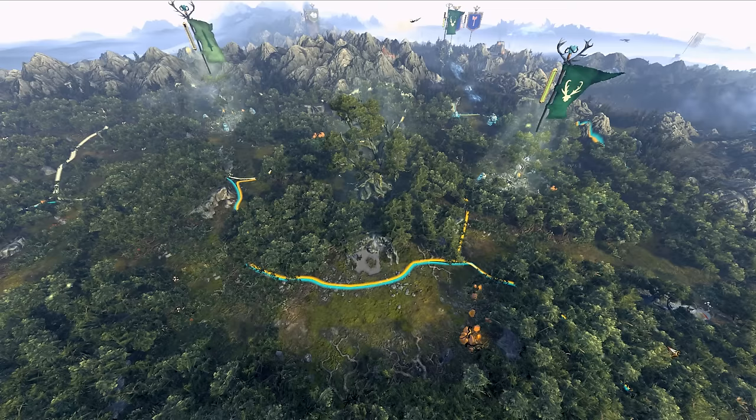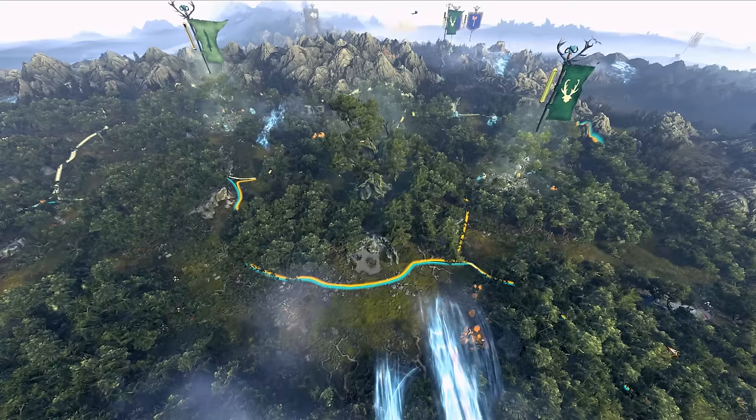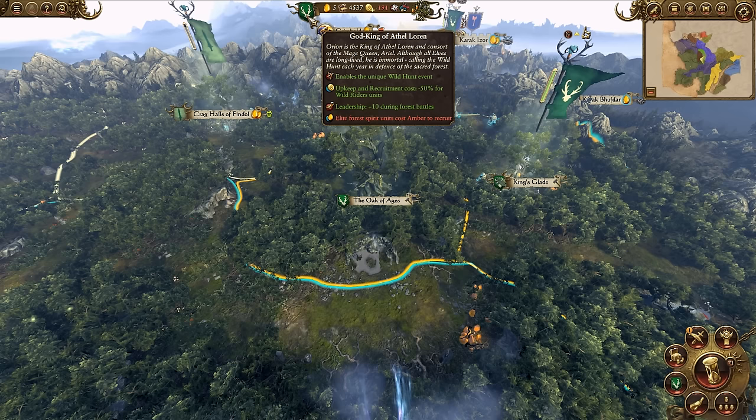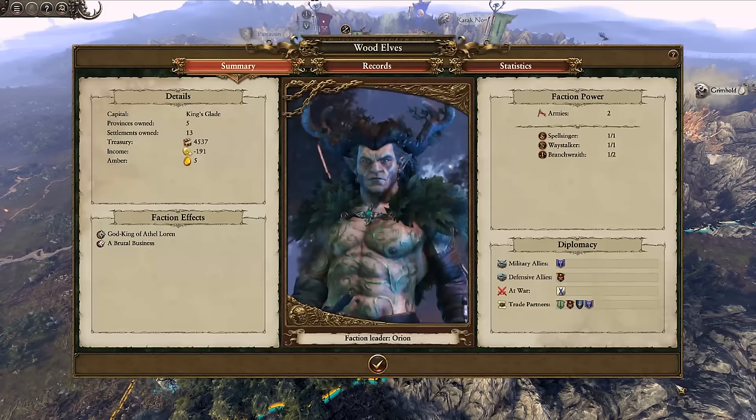The first thing players will notice is how the geography of the map has changed. Athaloran has opened up with five new regions on the Grand Campaign, with a new mountain pass through the vaults which grants access to it from the east. We're playing as the Wood Elves under Orion, which gives us the God-King of Athaloran trait, increasing our leadership during forest battles, reducing upkeep of wild riders and allowing use of the Wild Hunt.